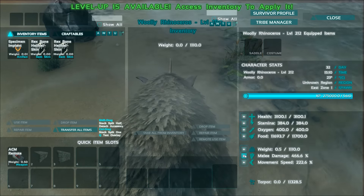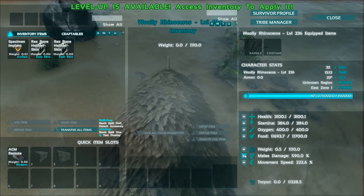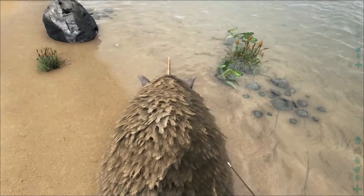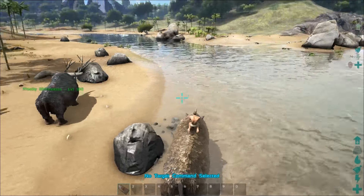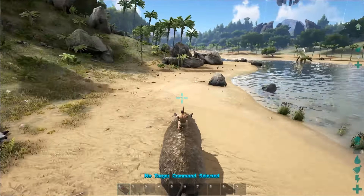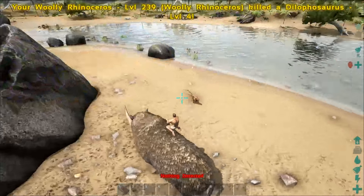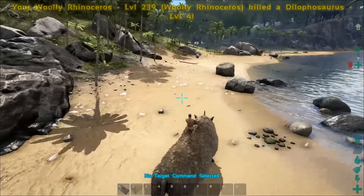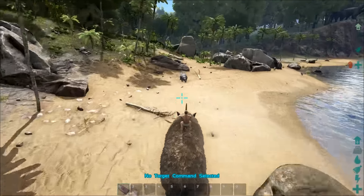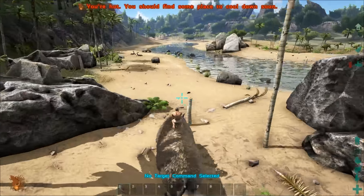The Woolly Rhino is something I could actually very strongly make the case for, because it has so much health and it's really just a burst damage creature. The one thing that's really cool about the Woolly Rhino is that while it has a rage meter on the right like the Giga does, it's actually more or less a charge meter for its ramming ability. Much like the Trike, the Woolly Rhino is meant for slow starts, bad turning, and high top speeds.